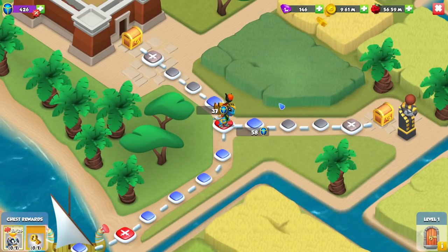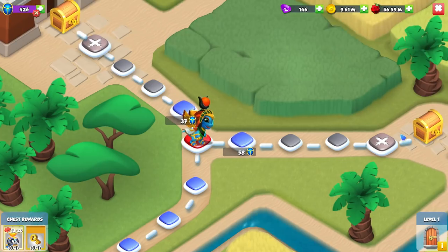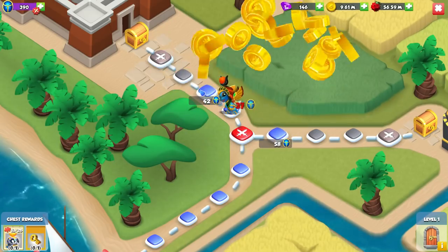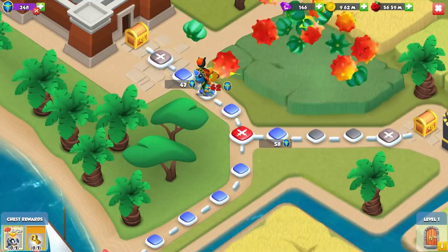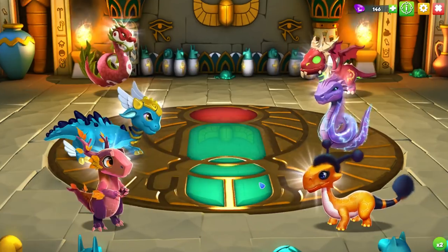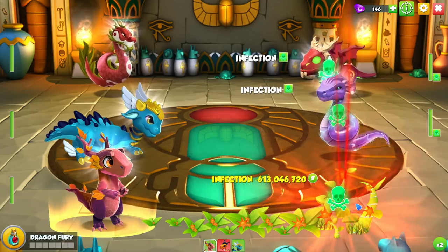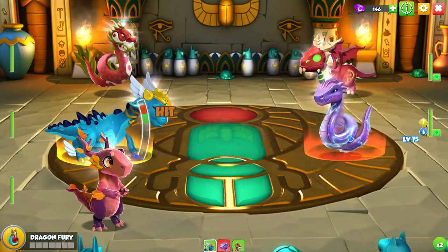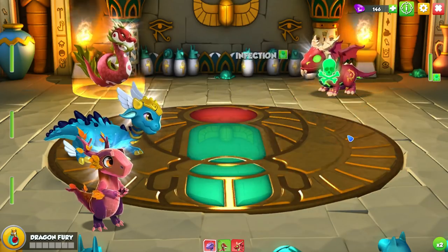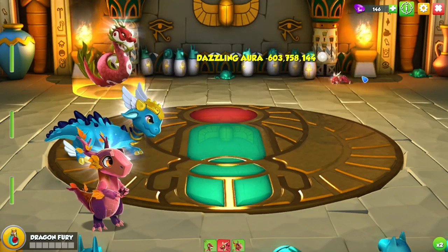We have to decide what path we want to go on. The left-hand path is cheaper than the right-hand path, but you'll probably have to go down both anyway. Always prioritize going down the cheaper routes first in these castle events so you can progress quicker. If you get the Isis dragon really quickly, at least you get one divine — even if you don't get the Ra dragon, as long as you at least get one of the divines out of the event.